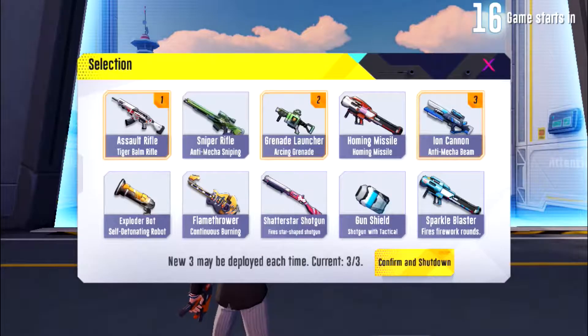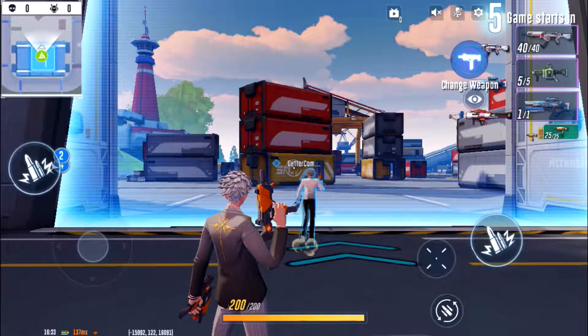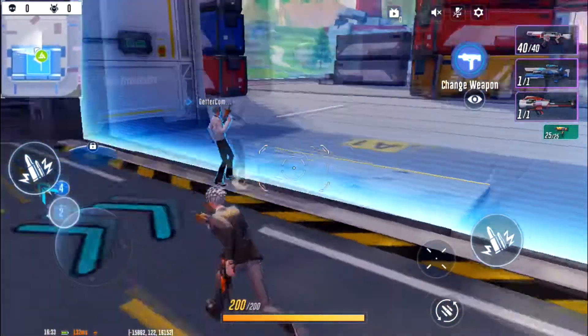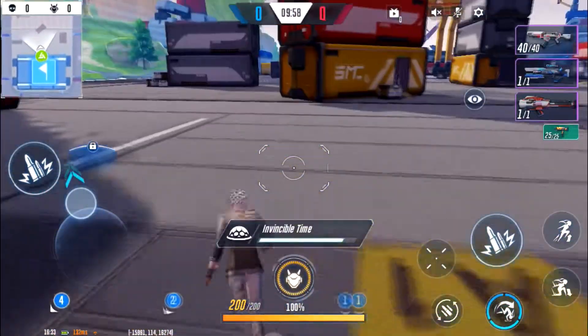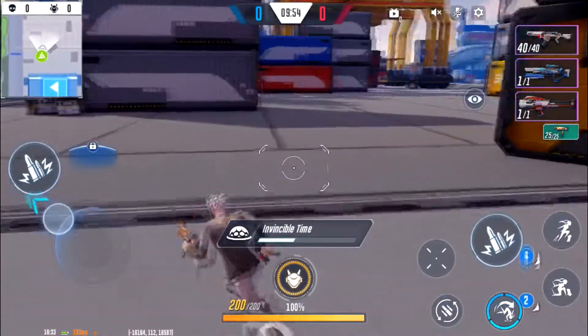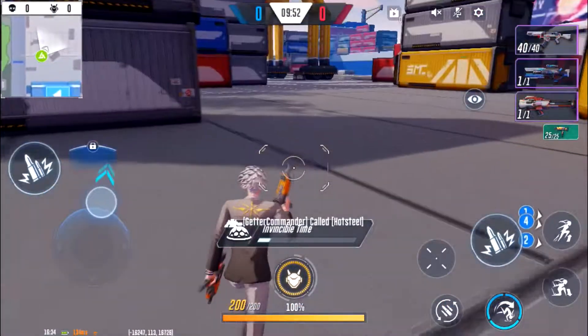Okay, so here I am. I get to pick three weapons. I like to use my assault rifle, I used to like use the iron cannon, and I like to use either the grenade launcher or the homing missile. So you can choose up to three weapons, and then you have your default weapon as well. So basically you have 10 minutes to get the most kills. Whoever has the most kills at the end of 10 minutes wins.